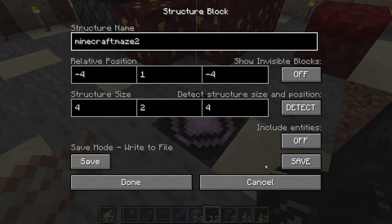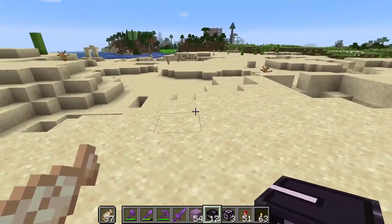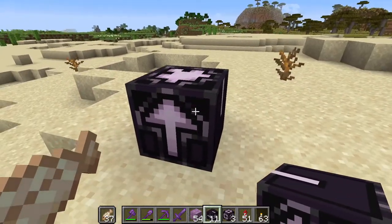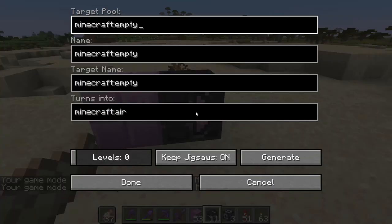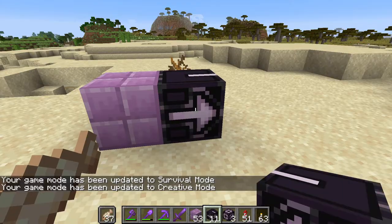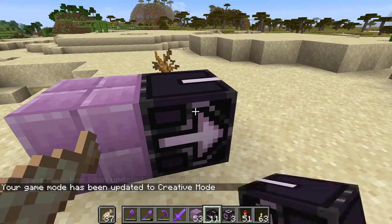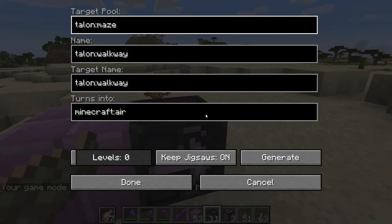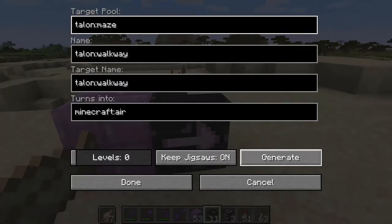Okay, so now we just gotta re-save these. I think I'm starting to get it — you can't just place a jigsaw block and not specify what it has to connect to. You have to tell it what piece it's connecting to. So far the only piece we've defined is this 'talon walkway,' and once we put the talon walkway in there, we should be able to generate. That definitely should have worked. Let's try level one. Okay, now this should be right.